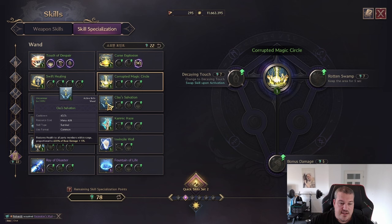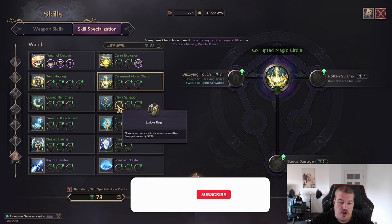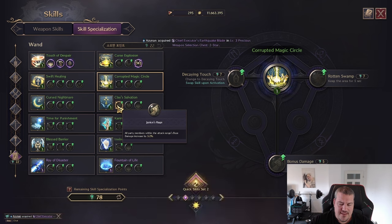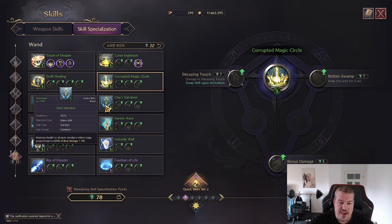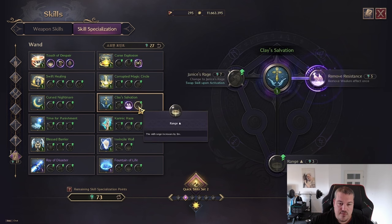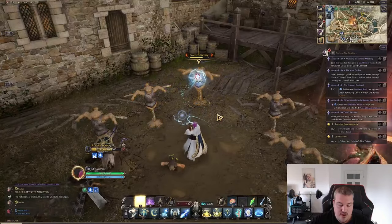Next up we have Clay Salvation, which is a really strong party heal but can also be changed into a damage boost of 3.2%. However, losing a 420 base damage heal for 3.2% damage is not worth it unless you're in a dungeon situation where no healing is required — then it might be useful. You also have the option to make it remove weakenings, and you can increase the range. This is what it looks like in game.